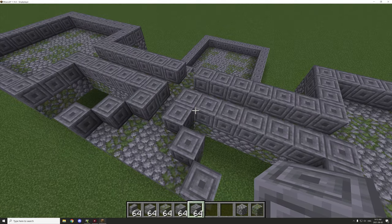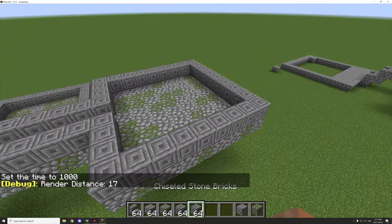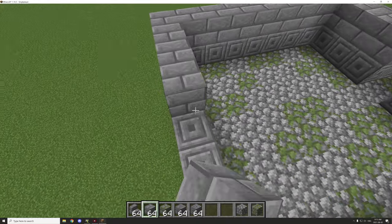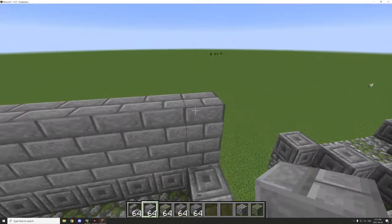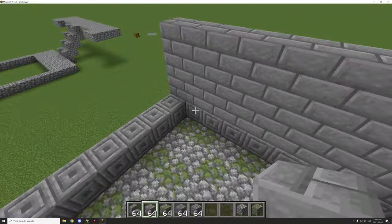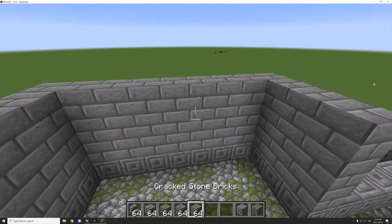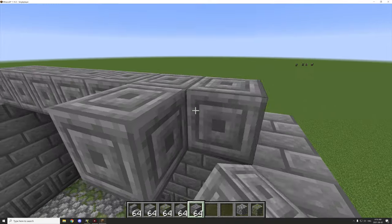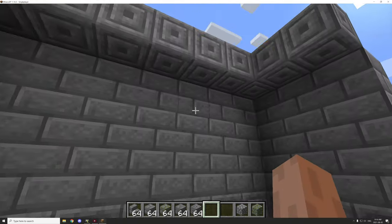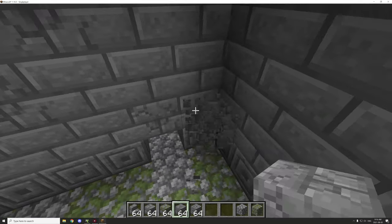Let's quickly do a time set day, then start working on the actual stone bricks — going up like this along the wall. I'll use this corner piece as an example. We have a basic wall with decoration along the bottom, and I was thinking about having an inner roof design that goes around like that. We'll decorate the inner part of the ceiling too.